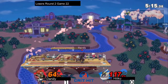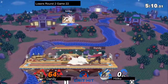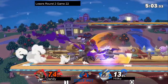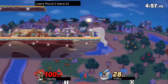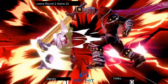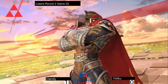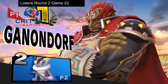Ganondorf's down B is actually a good stage spiker. Now Hiku accidentally messed up his up B, which is quite unfortunate. And Ganondorf goes for the up smash and kills Hiku. Dandy taking it 2-0 over Hiku. Thank you. Well, next time I'll see you.